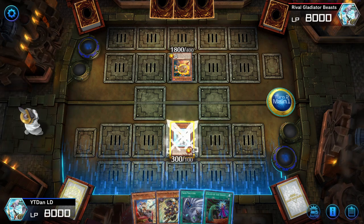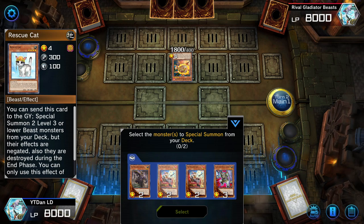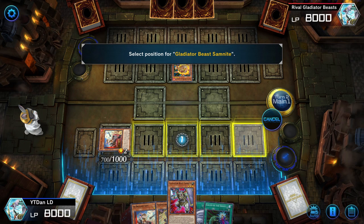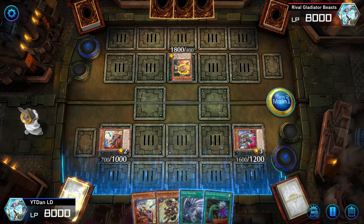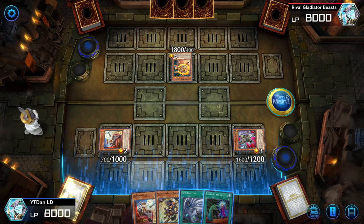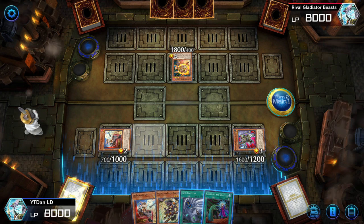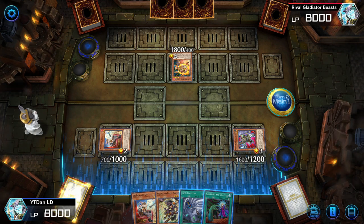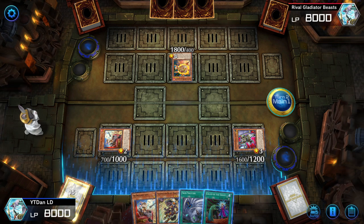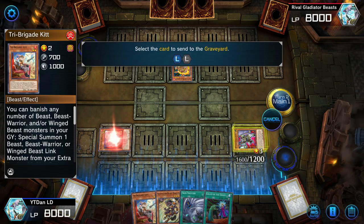We use our normal summon to summon Rescue Cat, activate Rescue Cat's effect, send it to the Grave to summon Kit and Sam Knight. Now we've got a lot of options here. If we go into Fragit like we did last time, we can special summon Darius from hand and do other things. But we're not going to do that — I'm going to show you the go-second combo, what a go-second combo really looks like. So we're going to go ahead and link this off for Test Panther.